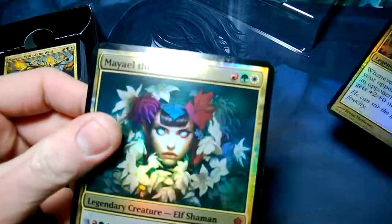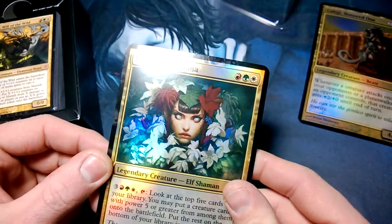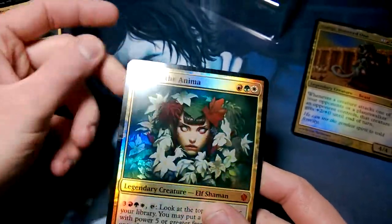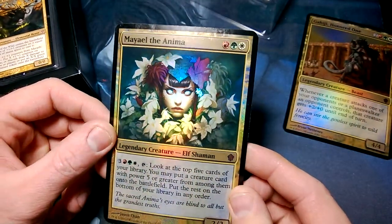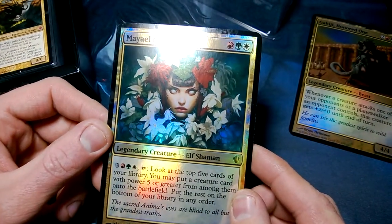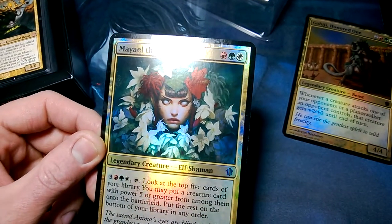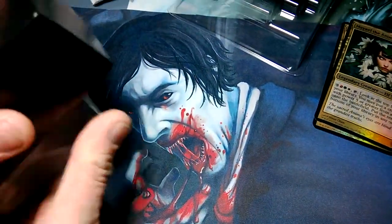The other oversized card behind that one — ooh, that one looks messed up. You can see it has like a misprint. Maybe they're not too careful printing these big cards. Not sure — it's our first ones we've actually owned. Malea the Anima, Elf Shaman: look at the top five cards of your library, you may put a creature card with power five or greater onto the battlefield. Put the rest on the bottom of your library. Only three casting costs.